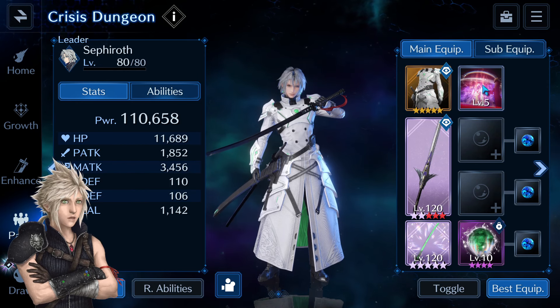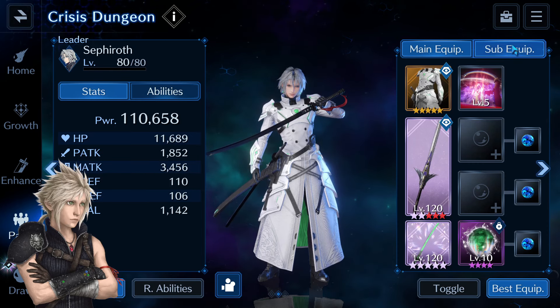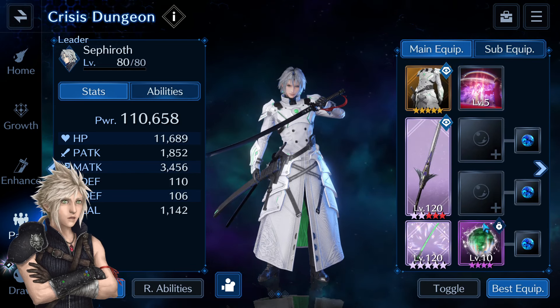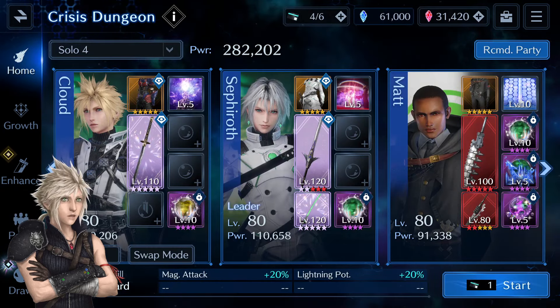Sephiroth has the Lethal Style outfit and Bahamut's Mega Flare in the limit slot. In the main weapon slot I have Kuja to apply debuffs, and Protector's Blade for DPS. If you have CC Aloe Sword at higher over-boost I recommend that, but mine is still below OB6 so it's hardly usable. In sub-equipment I have Power Soul to give Sephiroth a bit more HP. His only materia is Exigil, giving him 11.6K HP and 3.4 magic attack.